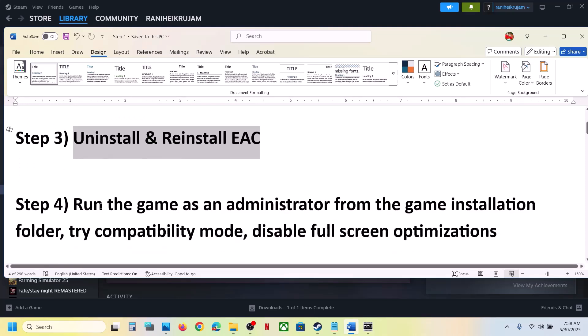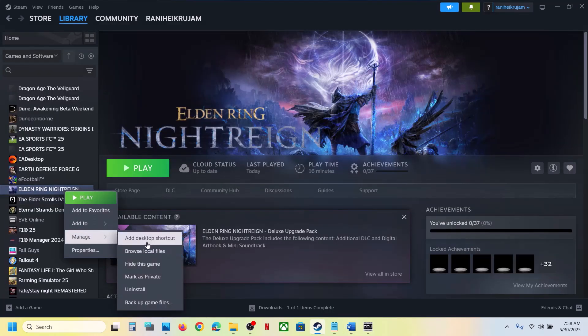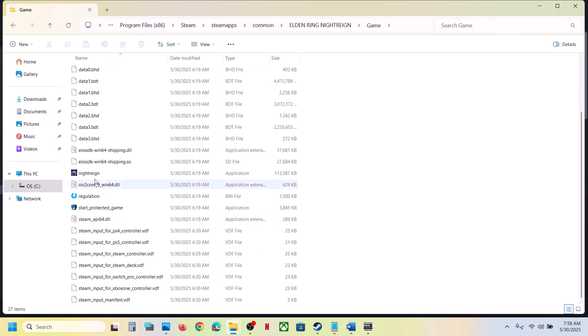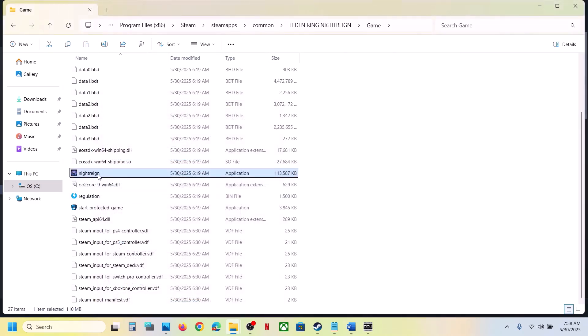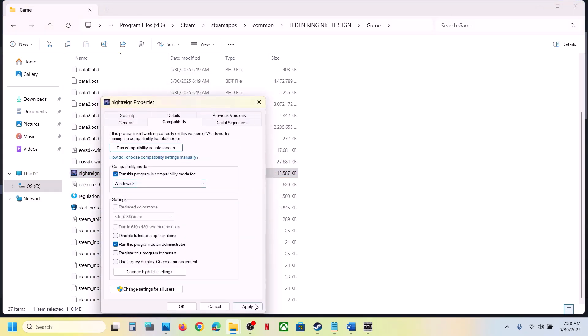The next step is to run the game as an administrator from the game installation folder. Go to the game installation folder, right-click on the game exe file, select Properties, go to the Compatibility tab, put a check on 'Run this program as an administrator', hit Apply, click OK, and launch the game. If that doesn't work, go back to Properties and select Windows 8 compatibility mode, hit Apply, click OK, and launch the game.